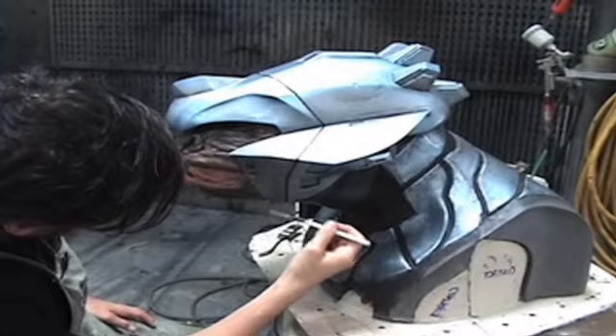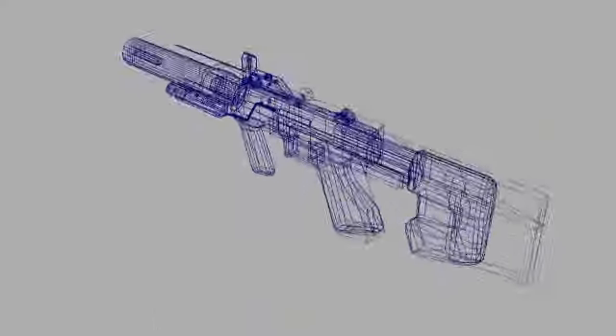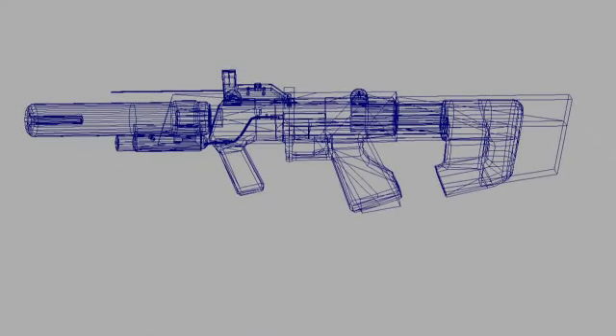Fortunately, we got some help from Bungie — they gave us some files, and from those digital files we were able to rapid prototype. Included was the game's newest weapon, the silenced submachine gun.